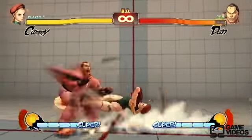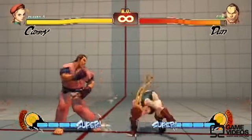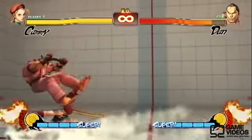Next up is Crouching Light Kick, Crouching Light Punch, Crouching Light Kick into Spiral Arrow. You can hit confirm into the Spiral Arrow using this combo.